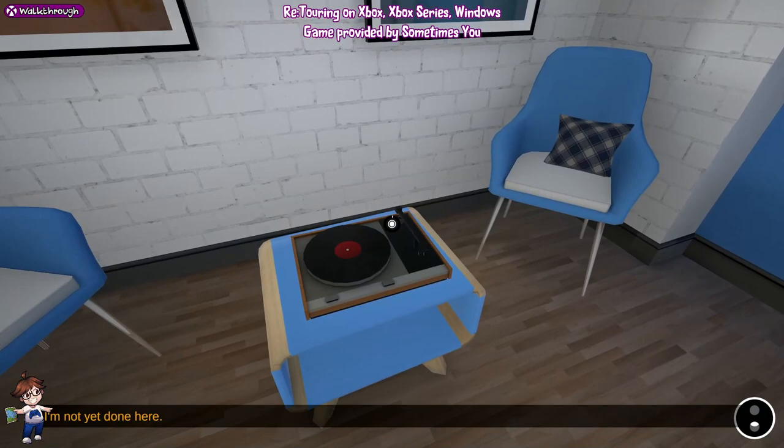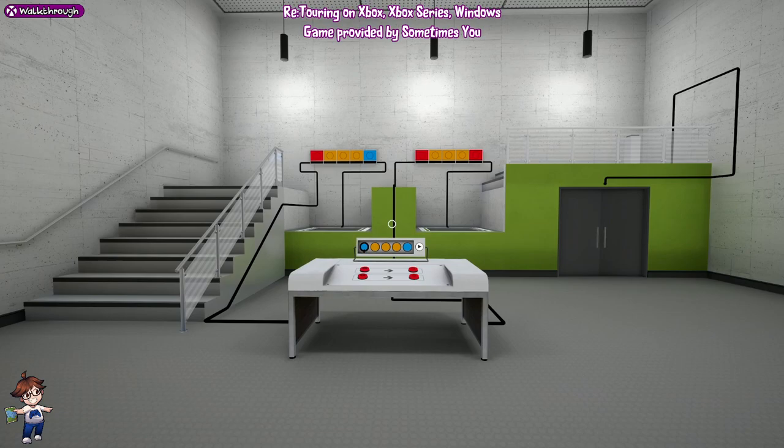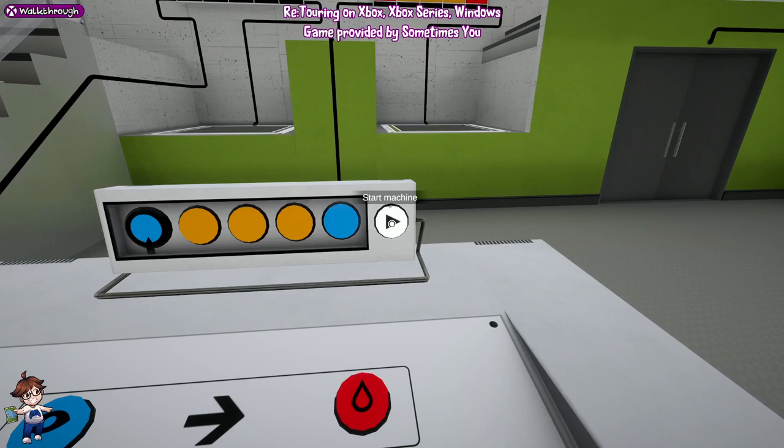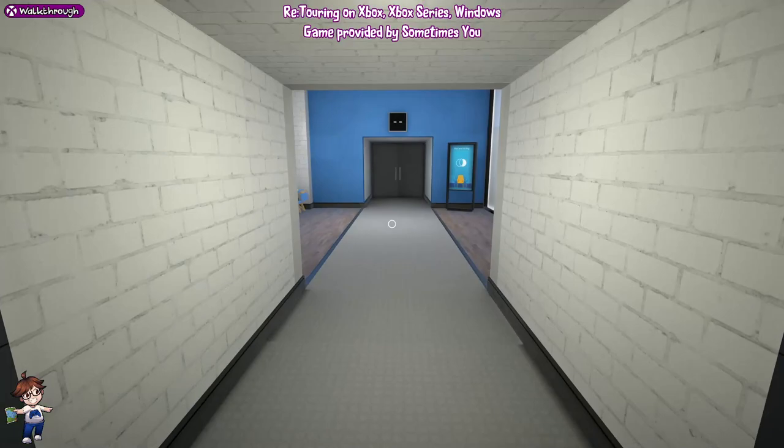We get an achievement for playing this record player. For this puzzle, we want to do: if blue, go red; and if orange, go orange. There's the button pressed, and through we go. Don't forget to do the door.